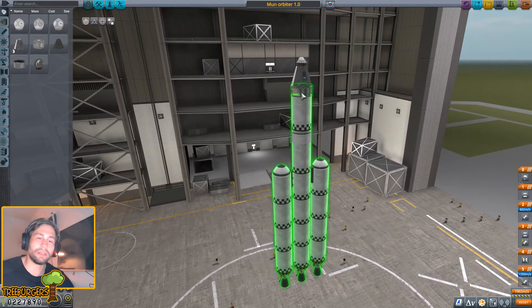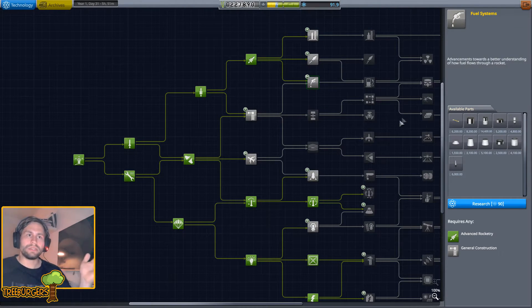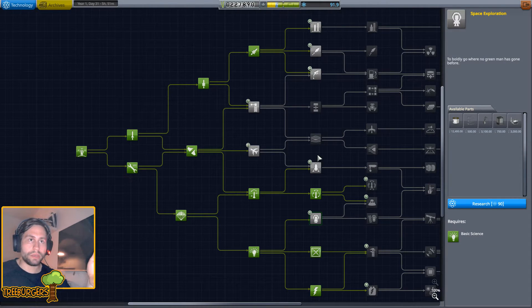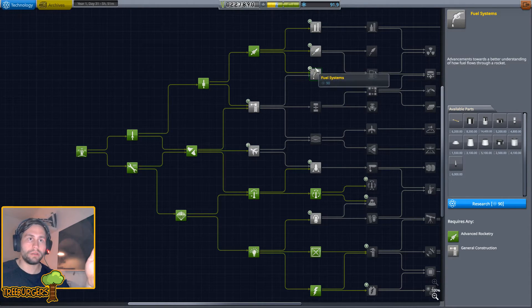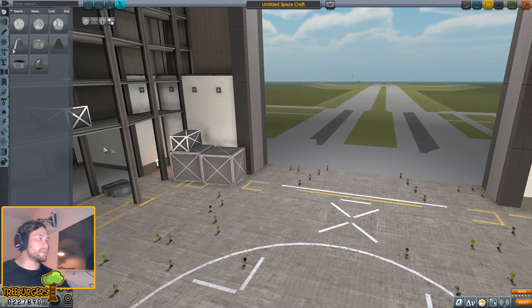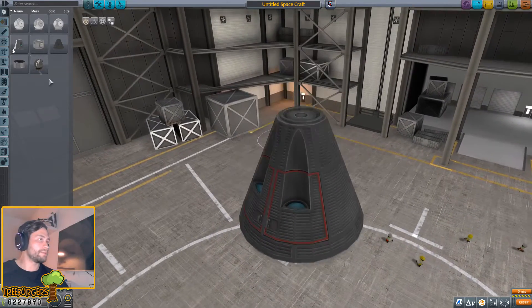Let's build the rocket for our space station, and once we've done that let's call it an episode and launch it next time. We have a ton of science - let's see what we can unlock. I feel like we just need more rocket parts like fuel tanks, which is right here. We're gonna unlock this and then send a ton of spaceships to a space station. Let's build a rocket here - let's go for the Mark II command pod. That looks like a space shuttle window thing.